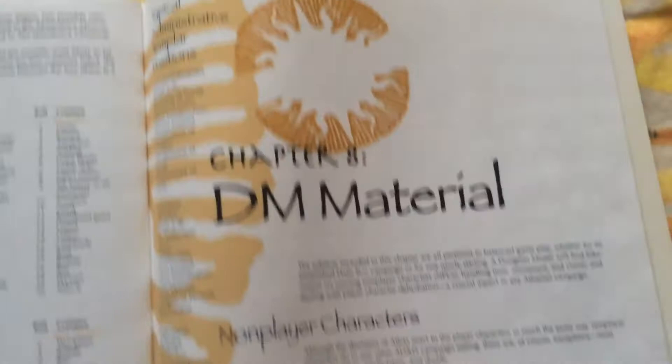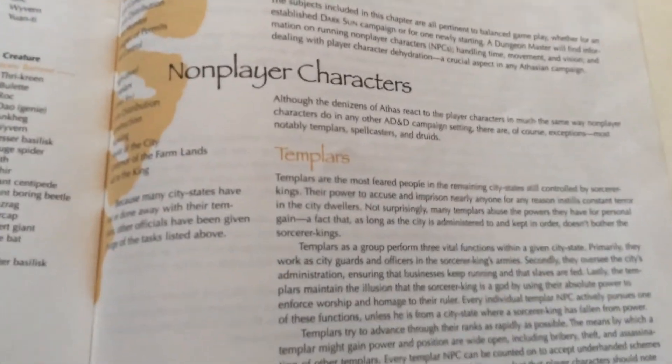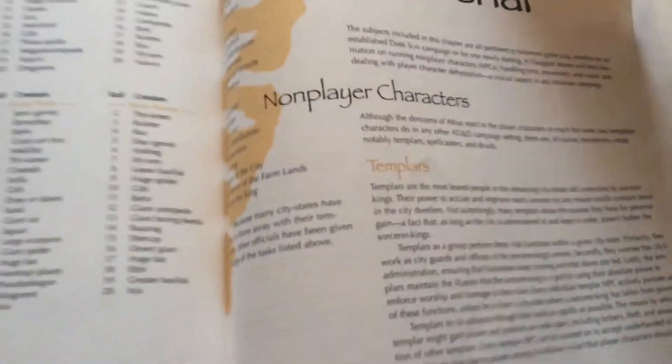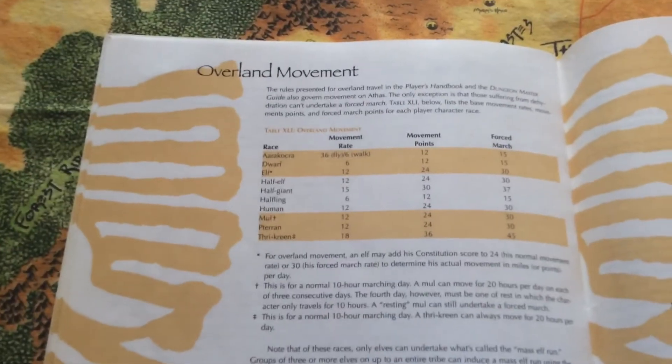There's a whole section of DM material, including Templars. A lot of Templars don't have spells because in the novels a bunch of the sorcerer kings were killed off — not all of them, but some. Those sorcerer kings' Templars can't gain spells anymore because their god is dead. And that is the player's handbook for Dark Sun 2nd Edition.